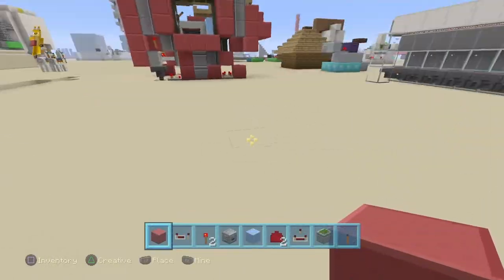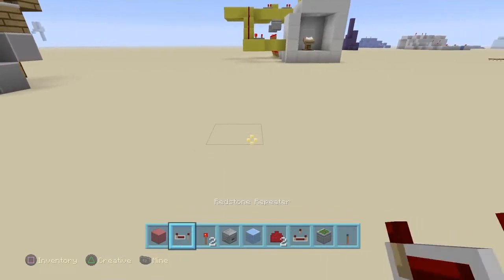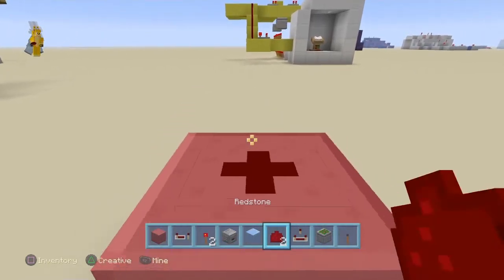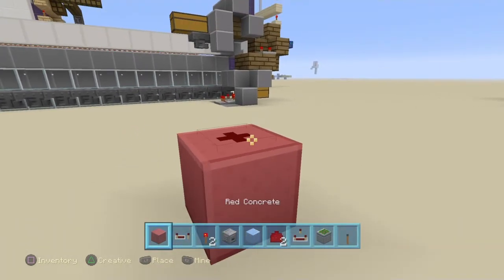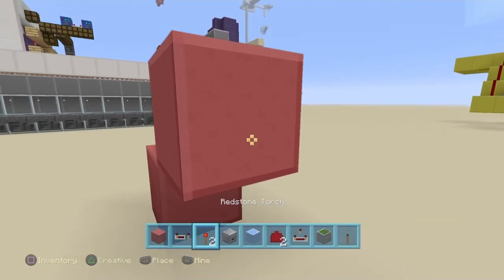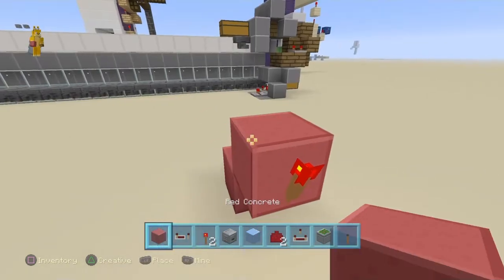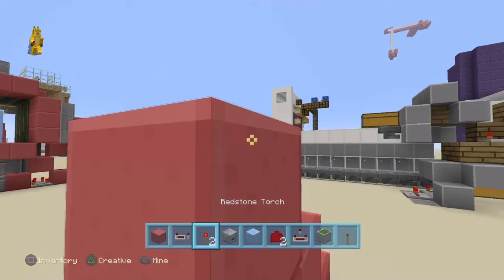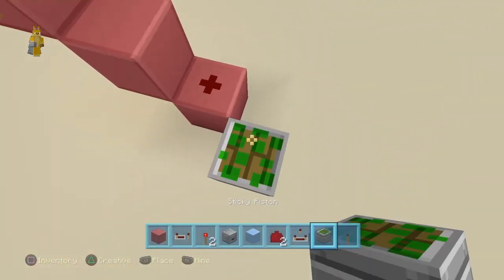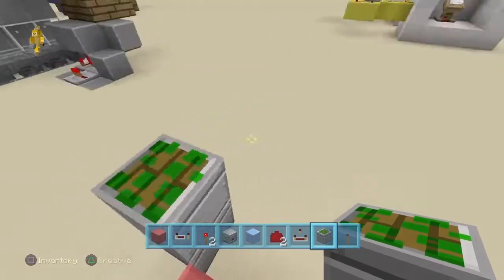We are going to have a nice little level right here. You are going to want to start by placing a block, and then a redstone on top of that block with a little block coming out of it right here. Coming out of that redstone torch, and then coming out of that is going to be another redstone torch facing this way.